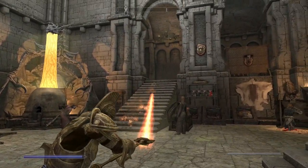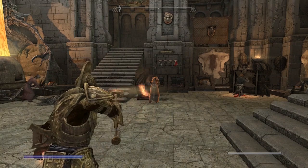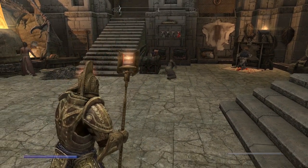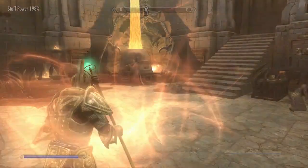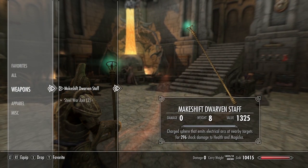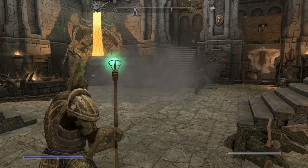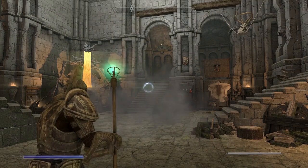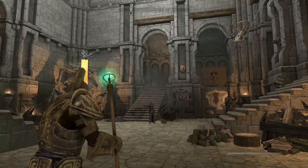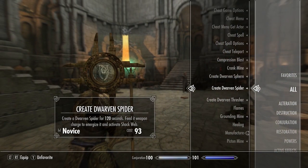There's also Bethan Anun — a mining beam that does 118 points of fire damage at close range, and targets on fire take extra damage. It's a straight-up fire beam and it absolutely melts people — that's amazing! Finally the Energy Sphere: a charge sphere that emits electrical arcs at nearby targets for 296 shock damage to health and magicka. It's incredibly satisfying and even makes the mammoth skull up there jiggle around. Manufacture really comes with a lot of fun things to play with.